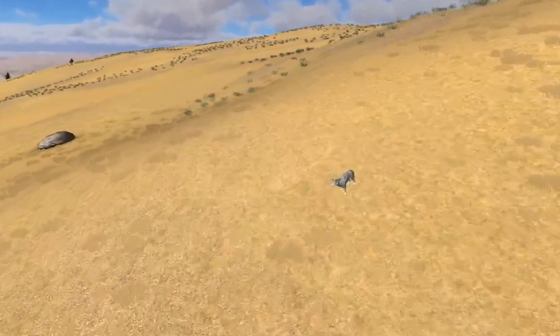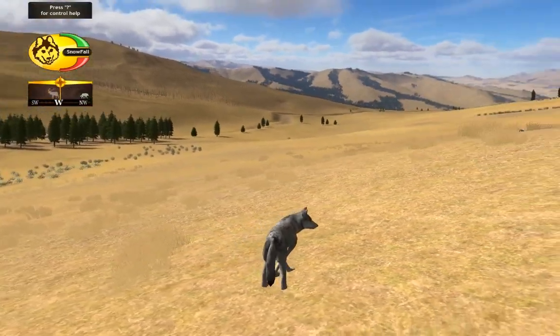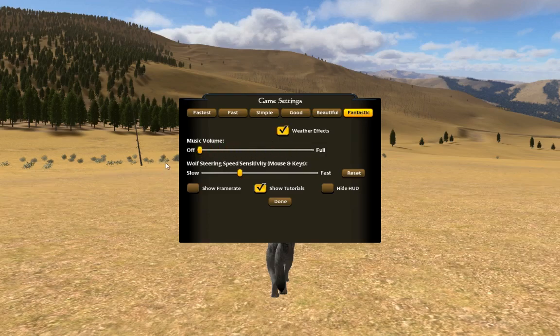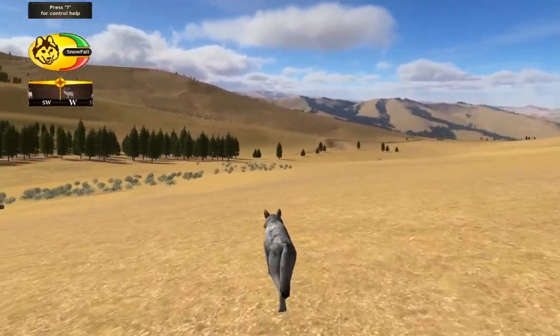Here we are in Amethyst Mountain. I have the game volume turned down to one because the birds are annoying. I'll show you guys my graphics — my game setting is on Fantastic, we do have weather effects, music is off due to copyright but I'll turn it up the slightest bit. My mouse sensitivity is pretty low because this wolf goes everywhere. I do have tutorials on. Hopefully the music isn't too loud and hopefully I don't get a copyright strike.